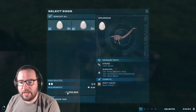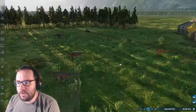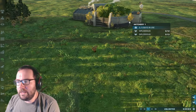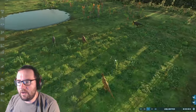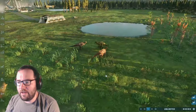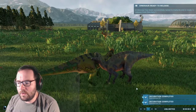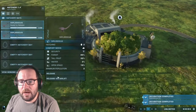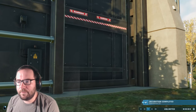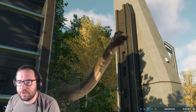We've got Carnotaurus in the enclosure already. Diplodocus will hatch relatively quickly. Look at that social animation from the Carnotaurus — nice! Let's release the Diplodocus, our third sauropod — the first being Nigersaurus and second being Dreadnoughtus.